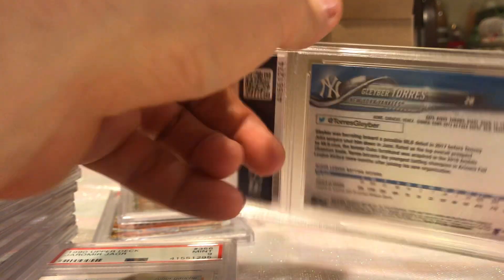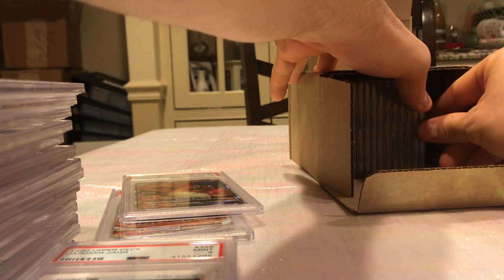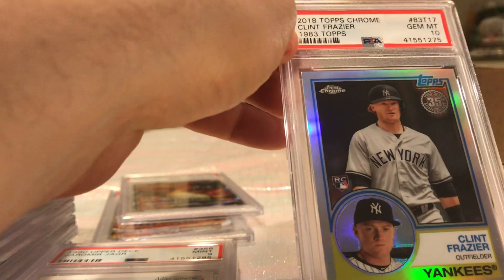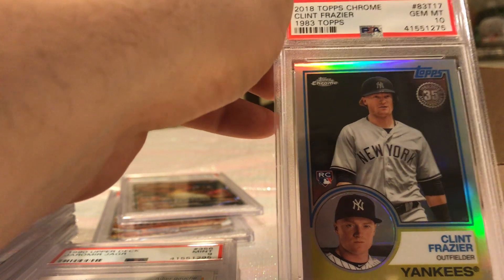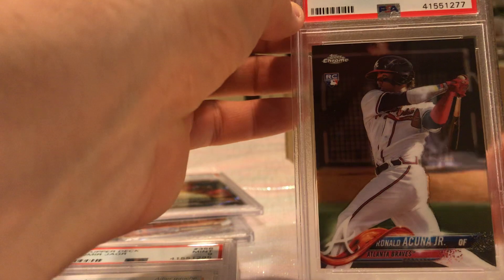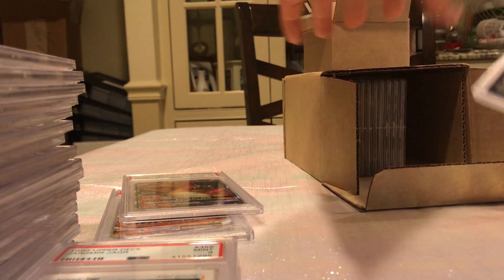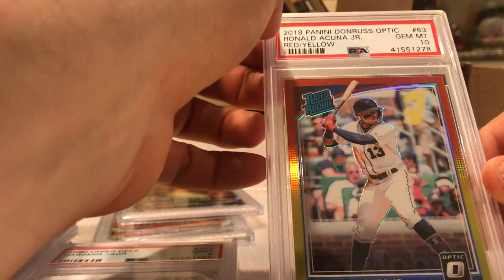Gleyber Torres Topps Chrome — Refractor. Clint Frazier — cool card, who knows if this guy's ever going to turn out. I think I sent in a couple of Clint Fraziers. You know, some of these cards I don't even know why I sent them in, but nonetheless if he does turn out it's a 10. Acuna Topps Chrome — beautiful, 10! Ronald Acuna again, Optic Color Refractor — beautiful, we got a 10!